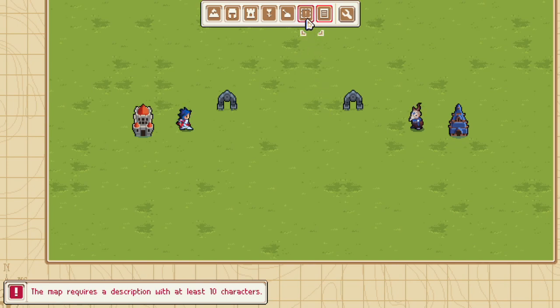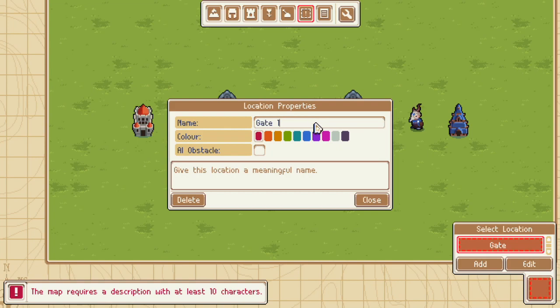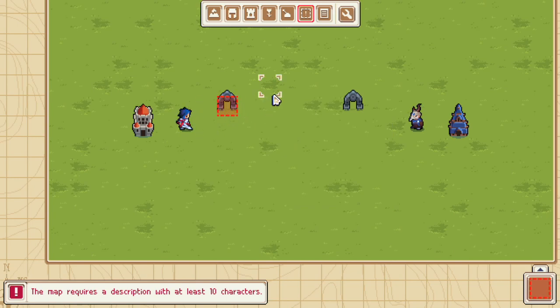The first thing we need to make our portals work are locations. So I'm going to click on this exclamation point in a box over here, then go into the bottom right, click Add, and I'm going to add our very first location. This is going to be Gate 1 — it's just what I named it, it can be anything you want. It's just a name to remember what this location is. Let's make this a red location. I'm going to click close and place it right there. You can see this area is red. I just want one square right there of my Gate 1 location. That's really important because it will tell the game this is where my portal is.